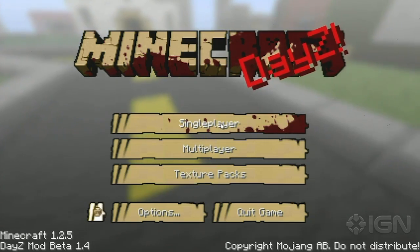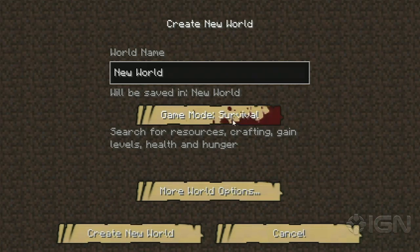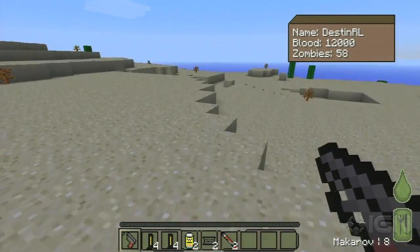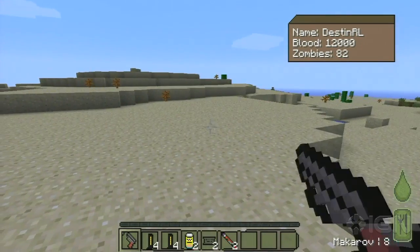Alright, let's try again and hopefully we don't spawn right next to a zombie eating us. Great — new world, survival of course. Let's see how this goes this time. Just hold forward as soon as you get in. Okay, a little bit better spawn this time — no zombies eating me.